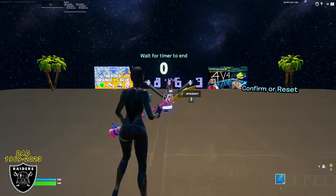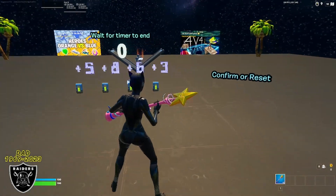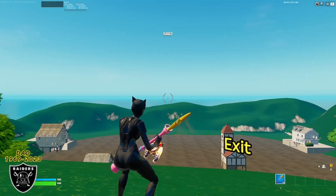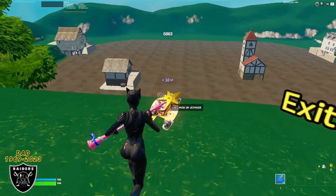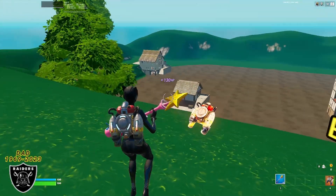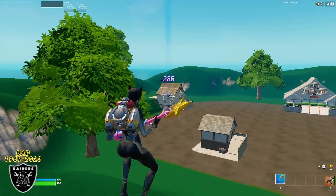Now that we have zero seconds on the timer, we're going to type in the password 5863 and press confirm with the button on the right. This is going to teleport us to the room with all of the secret buttons. Grab a jetpack that's right in front of you and follow along closely. For the first boost, we're going to make our way to the very large house that's out in the back left area.